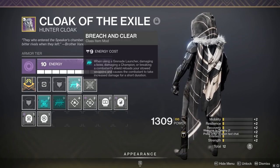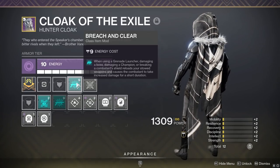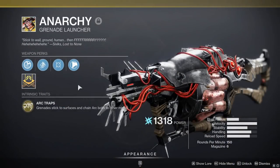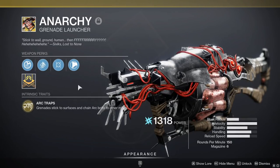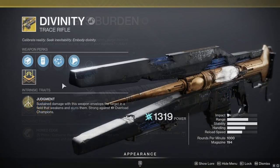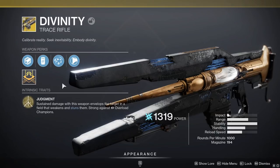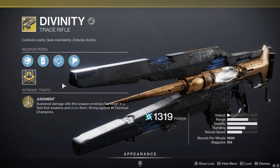Now for weapon loadouts. This is the first season I've ever seen an artifact mod single-handedly dictate the weapon meta the way that Breach and Clear has with Anarchy, but in my honest opinion, I don't think it's the best option here. Three Anarchies is certainly solid for this GM, but I believe two Izanagis and a Divinity is better overall. This combo absolutely bakes champions and the final boss, while Divinity remains the most consistent source of overload stun in the entire game.